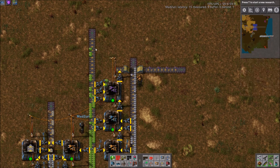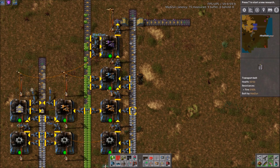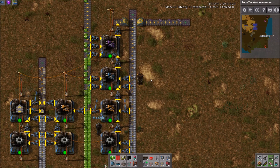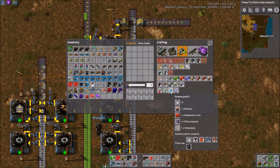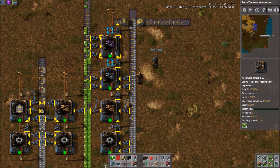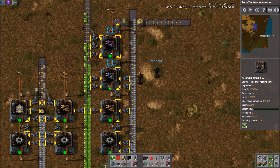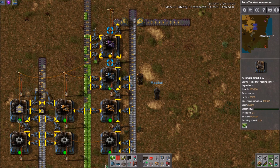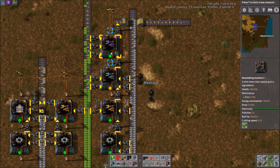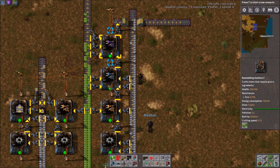Yeah, you can see there's only a couple making it past. Since this craft time is half a second base, and blue science is 12 seconds, this right here will feed 24 blue science assembly machines. That's bigger than most science builds most people use. Most megabase users might use a lot more than that, but we just build more chains. We don't belt the inserters between each step — that seems silly, but I've seen it done a lot.